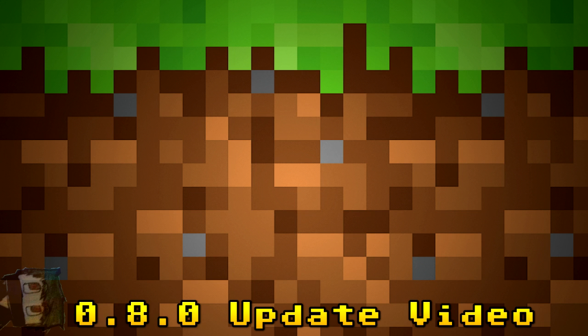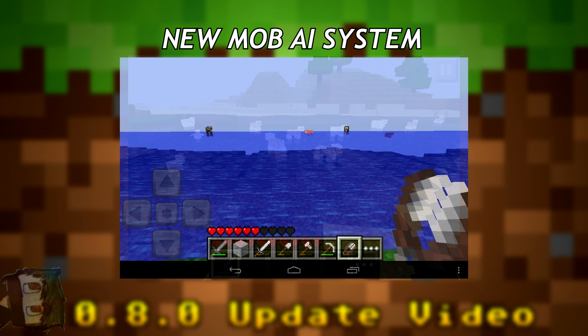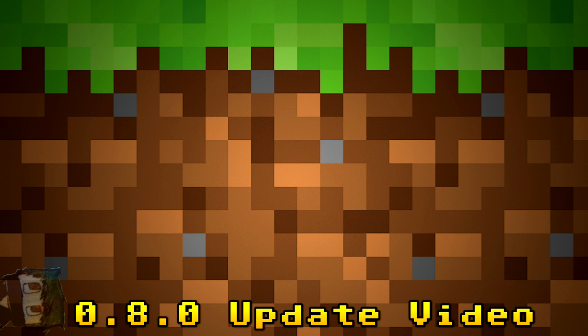A known bug is that animals seem to prefer swimming in the sea over staying on land, which makes it hard to collect drops and herd them. The developers are planning to fix this in 0.8.0, making animal and hostile mob AI smarter so they don't randomly wander into the water. This should make things like collecting wool much easier.